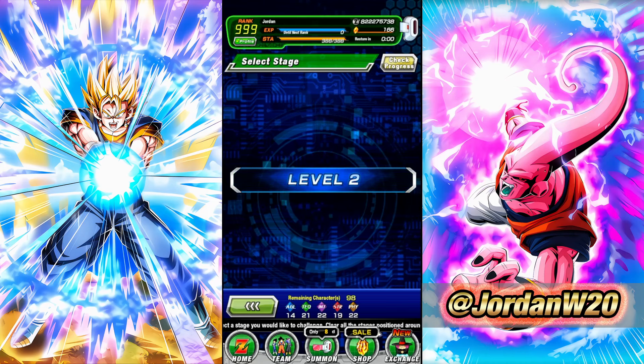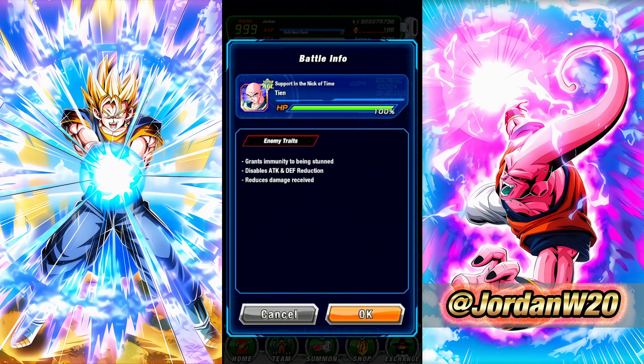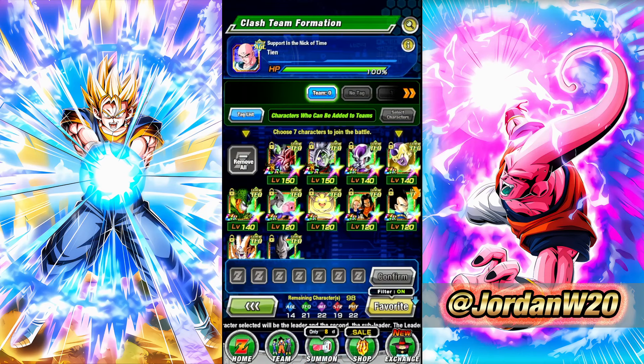Battlefield just gets so repetitive, especially with it being the same enemies month in and month out. I think people just like to hop in - they generally just skip to the end and see what team I use against Vegeta or maybe Cell. Cell tends to give people a little bit of trouble; it's given me issues in the past too. He can just randomly hit really hard. Let's go ahead - we got Extreme Tech coming up right here.